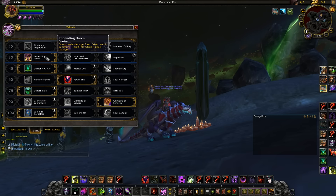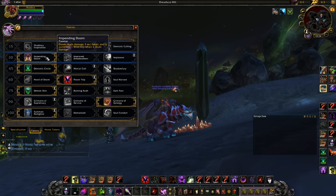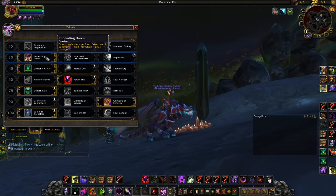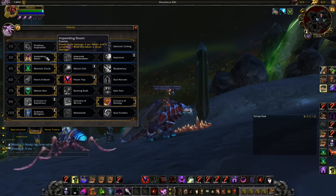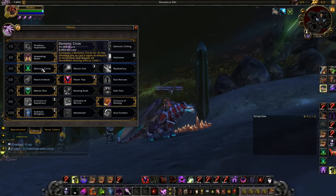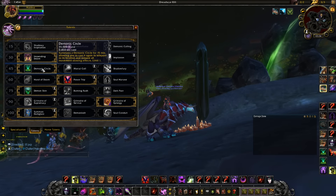For the 30 tree, Impending Doom was recently changed — it now makes Doom deal its damage three seconds faster, as well as still summoning the imp. Playing this really does increase your Doom damage a lot, but you have to make sure you're keeping up your Dooms more because they last three seconds less since the damage ticks faster. You just have to remember to keep applying it.